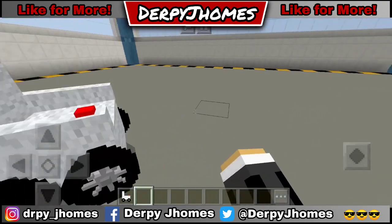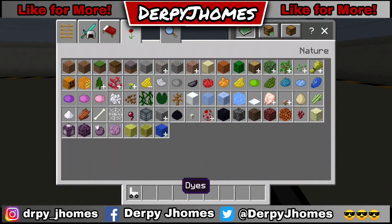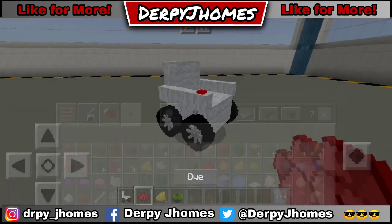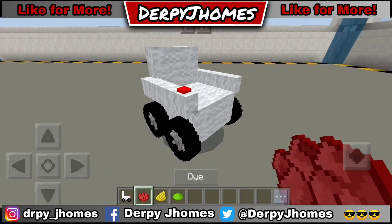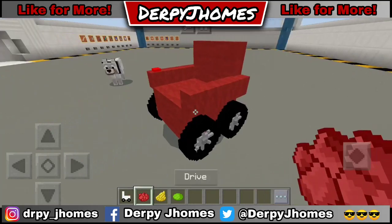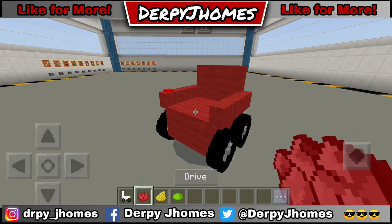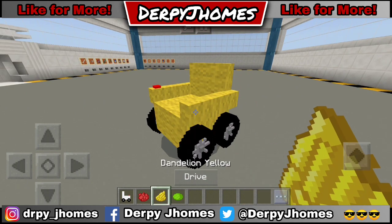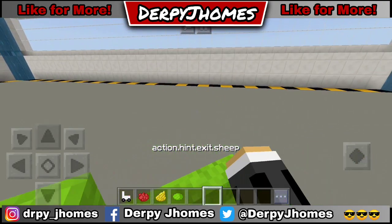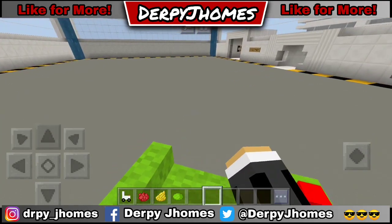There are other features too. Let me go into my inventory and grab some dyes — red, yellow, green, lime. As you can see, there's a lime dye option which lets you color the top of the sofa car. So we have a yellow sofa car, a lime dye version — it's fully working and very cool.